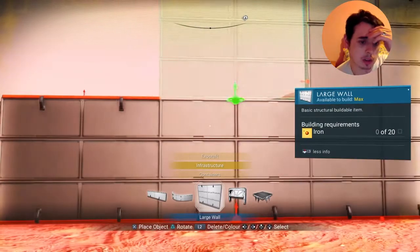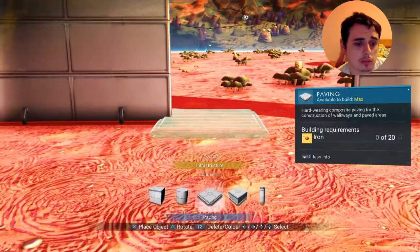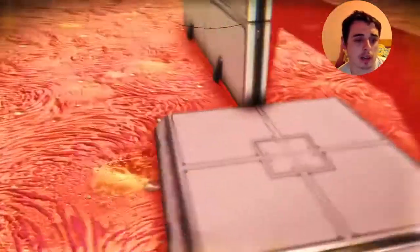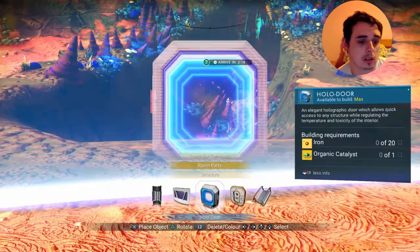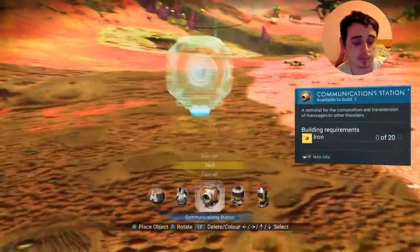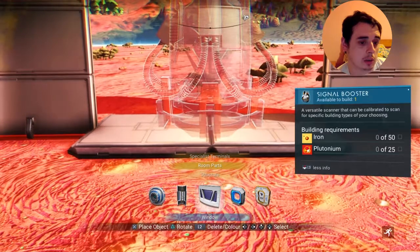Right, see here I'm using infrastructure parts and usually you can only put one garage door on these in your base. But now I'm going to put one of these room parts doors on it. You can delete these paving slabs after, so it doesn't really matter that they're there.